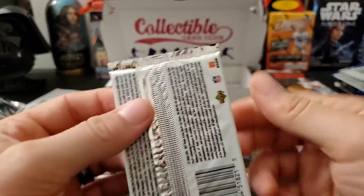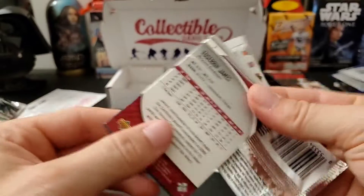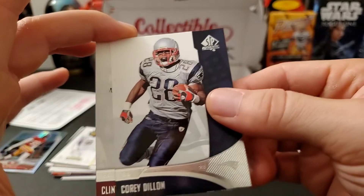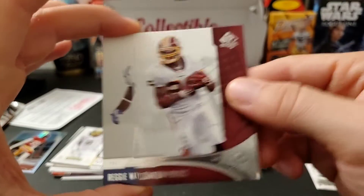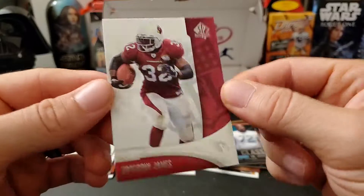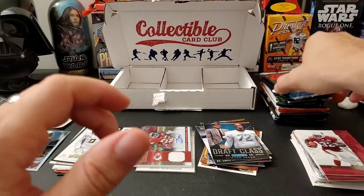Next pack — 2006 SP Authentic. I don't think the draft class was really that strong in 2006. Clinton Portis, Reggie Wayne, Ronnie Brown, Edgerrin James. Nothing in that one.